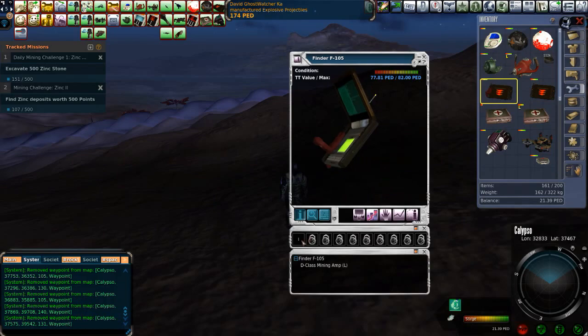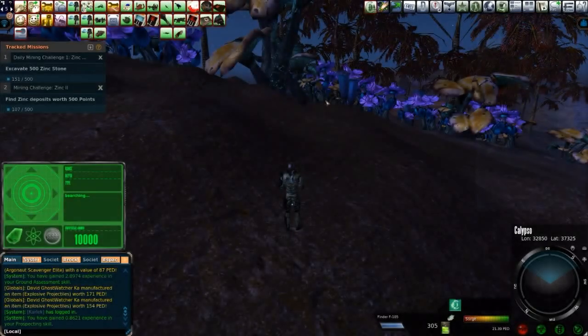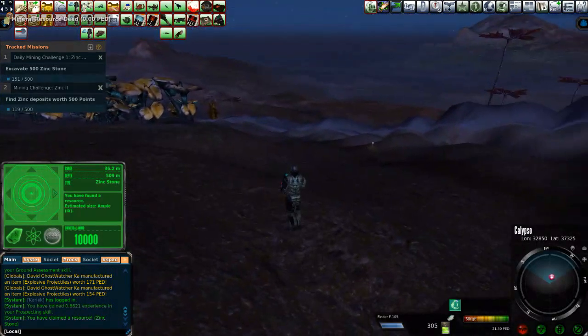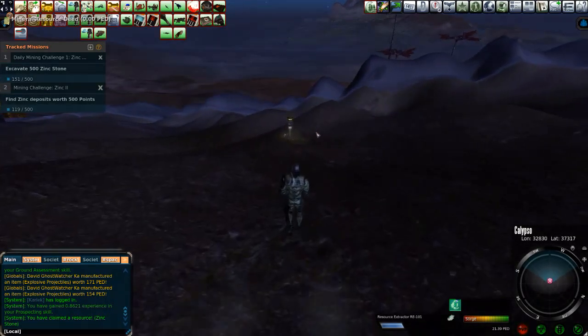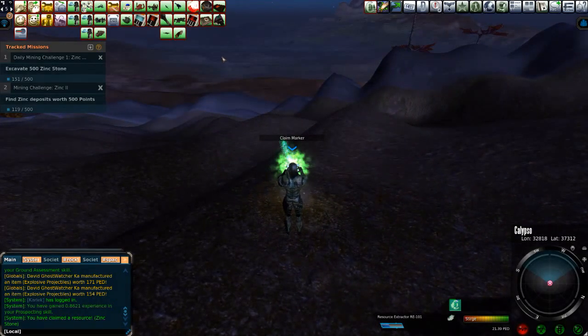Let's just keep going. I was going to run this with a D-class mining amp just to speed up the process. As you can see, this is my first big hit — an ample with my D-class running. That's not too bad at all. This speeds up the process tremendously.